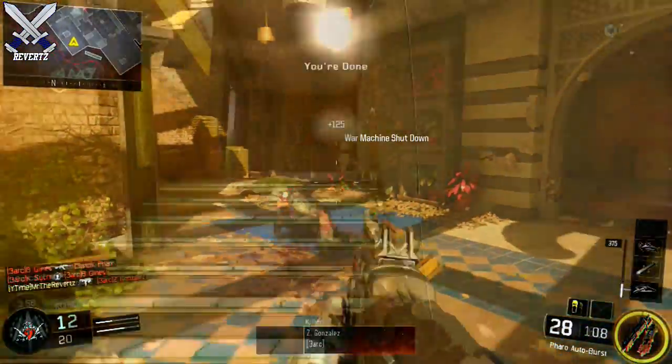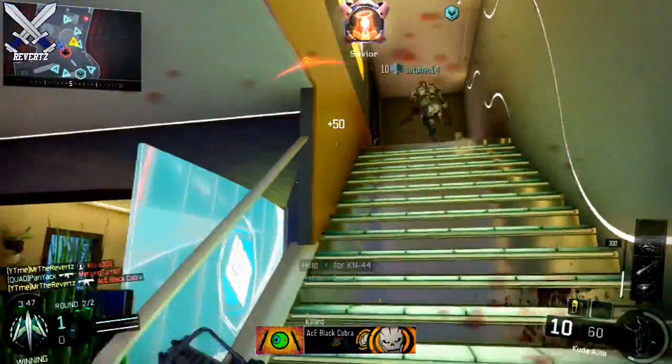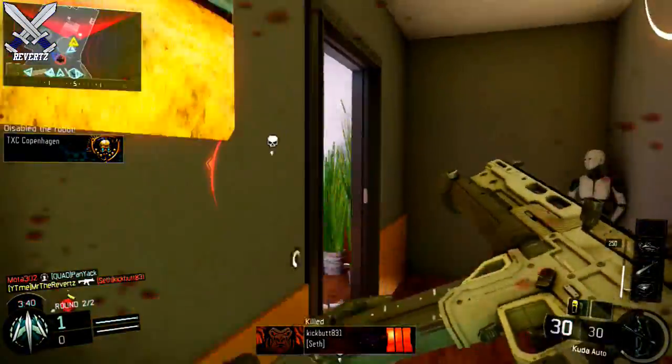Now I probably could have gotten the kill if I just detonated the C4, but I am running the risk of him possibly having flak jacket on his custom class. This way my C4 is still set and ready to let me know that someone else is going to walk through the door — because if I just detonate it, it's going to blow up and I won't be able to use it anymore.